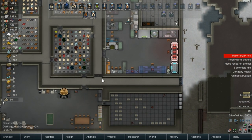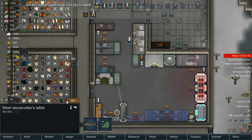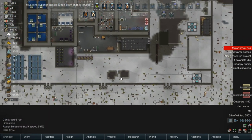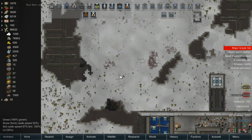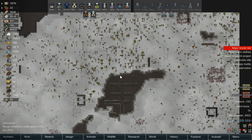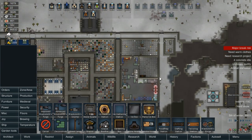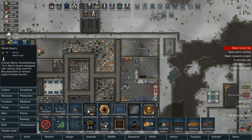Are we not producing blocks anymore? Whoops — yes, we are. Do we have any blocks on the map still, or did we end up using them all? Because I could start mining some. Yeah, we used every block available on the map. Okay, so we are going to use the medieval one, because it won't take up one of these. I want a stone quarry.